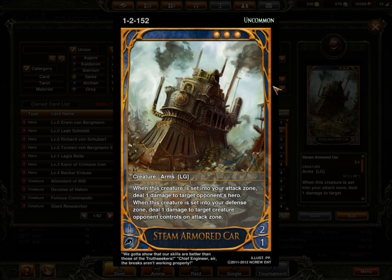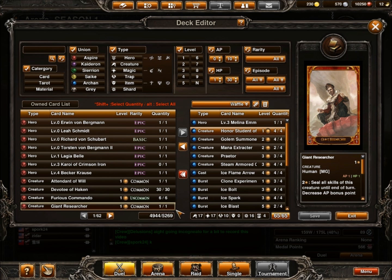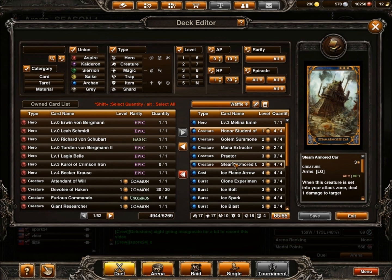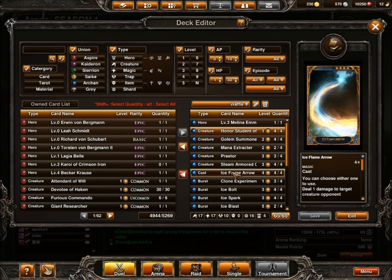The other level 3 I run is Steam Armored Car, and I do run 4 of these. When this creature is sent into the attack zone, it deals 1 damage to target opponent's hero. More often than not that's what I do with it, but in a pinch I can throw it into the event zone and it does 1 damage to target creature on their attack zone. I usually try to get it into the attack zone to hit their hero. That's the only creature type I run — 17 creatures total, which seems to be the right number since most of my direct damage comes from spells.